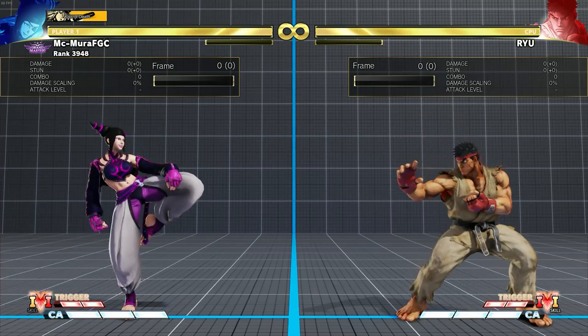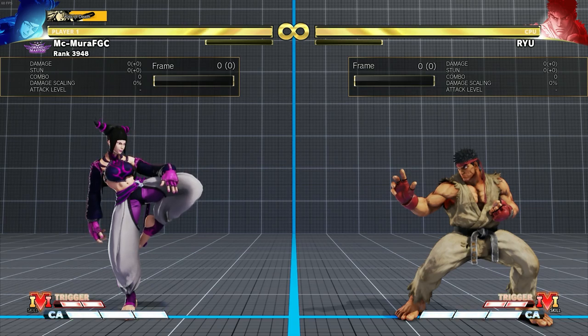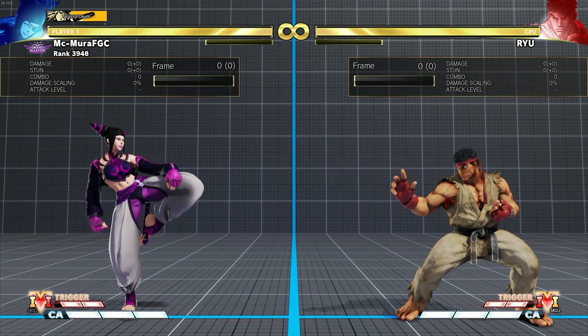They also reduced the distance on hit on Juri's light punch Pinwheel, allowing her to pressure opponents after — making it plus 2 on hit, up from plus 1 — so she gets a true throw game, which simply wasn't possible before.